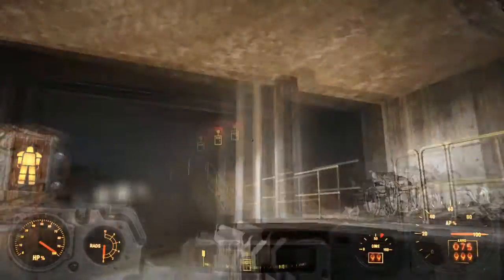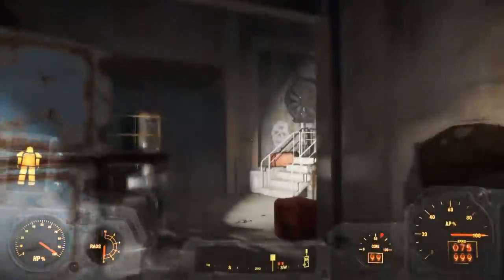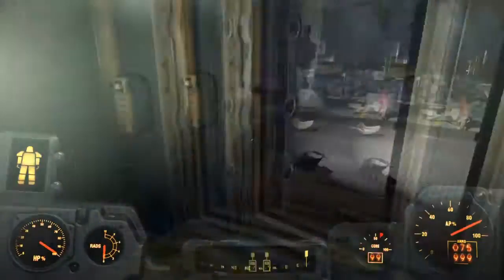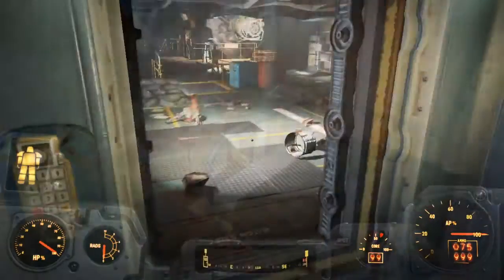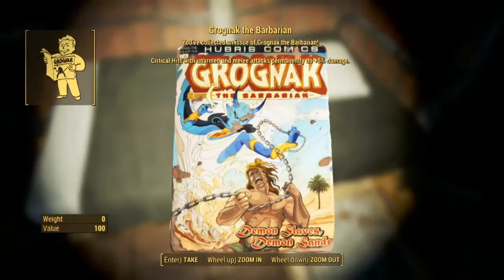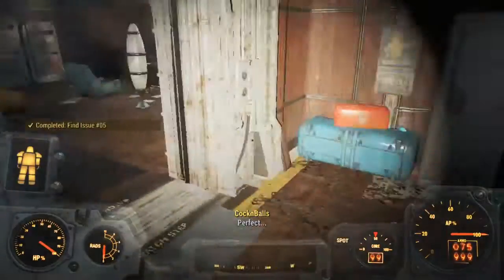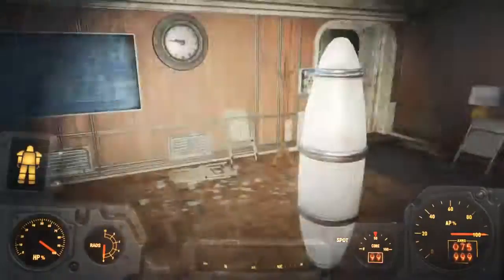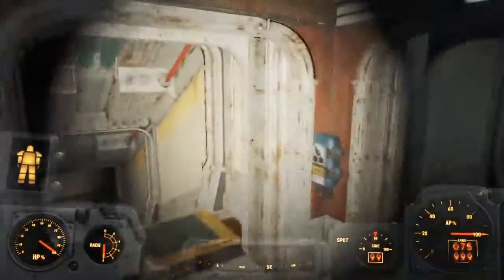This is basically the preload to Vault 75. Go ahead and enter it. Once you enter through the door, head to the right — there will be a bunch of gunners, take care of them, then just head straight for the elevator. Here is Grognak the Barbarian. I'll leave a link on the Vault 75 quest walkthrough — basically from the Overseer's office to the left.